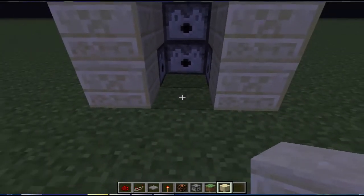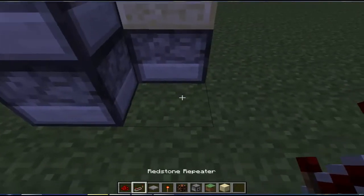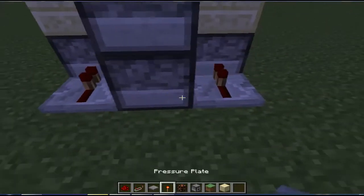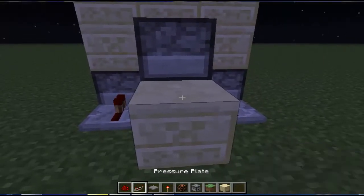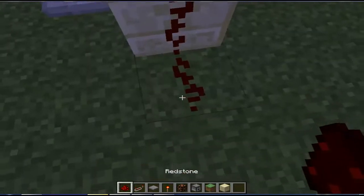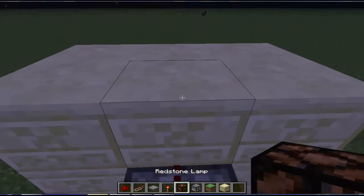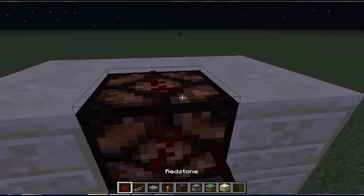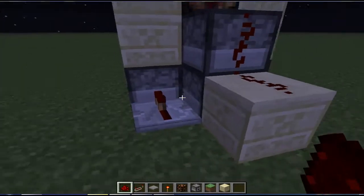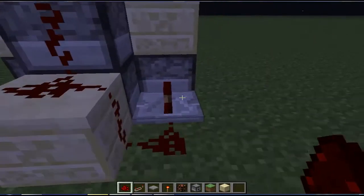Now go round the back and put a repeater here and here, a block here, then redstone and redstone. Break this block and replace it with a lamp and redstone here. Then put redstone here and here on each side of the repeaters.